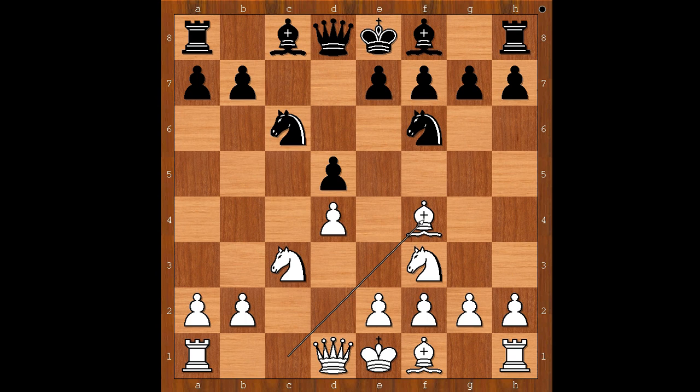Bishop to f4. Black to move. Bishop to f5, a6, and e6 are the three most played moves nowadays. Paul Keres played Queen to a5, pinning the knight.